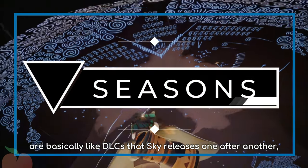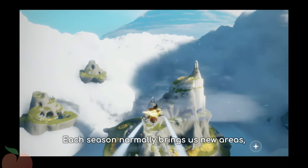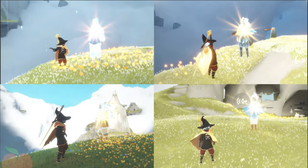Seasons are basically like DLCs that Sky releases one after another, with usually a few weeks of breaks in between. Each season normally brings us new areas, a quest line, spirits, and their respective items and expressions. A seasonal constellation also appears in the middle. While a season is running, daily quests reward us with seasonal candles. You can also find at least 4 stacks of seasonal candles out in the open in the daily quest world — collect all 4 stacks and they will create 1 extra seasonal candle.